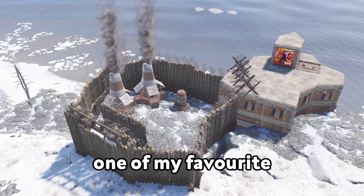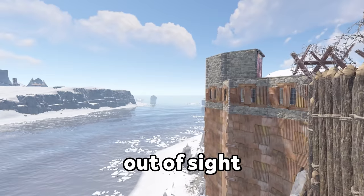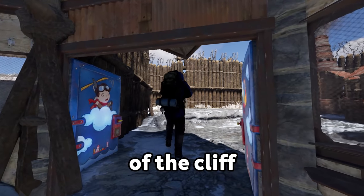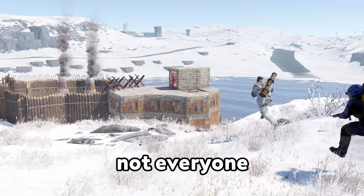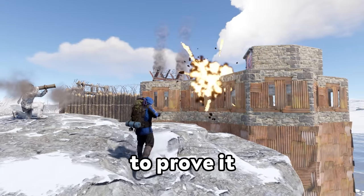The base that I built this wipe was possibly one of my favourite builds of all time. On the edge of a cliff, tucked away out of sight and perfectly aligned with the ground floor at the top to have the door sit level with the top of the cliff. With a cool courtyard-like compound out the front and electricity running through the entire thing. But not everyone seemed to like it as much as I did, and eventually they came to prove it.